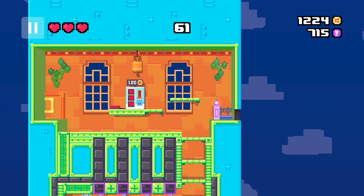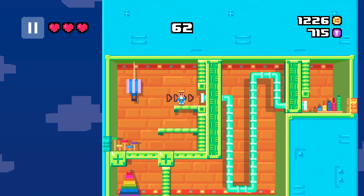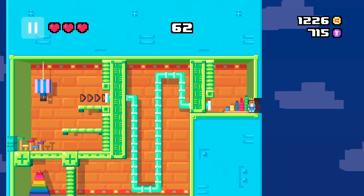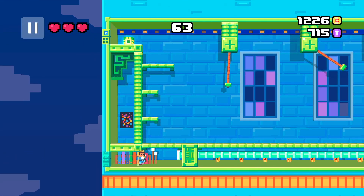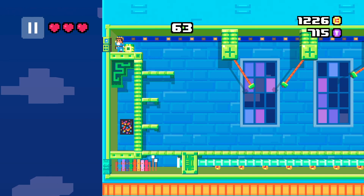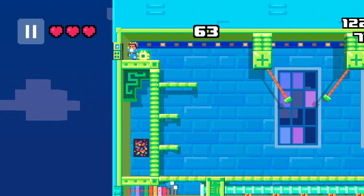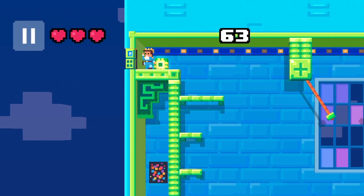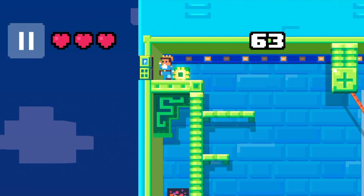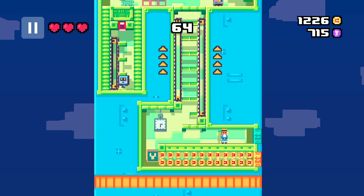Super Mario immediately popped into my head when I saw this — it's a tube to zoom through the level. If you're seeing levels that look like that, watch out for a level that looks like this. Instead of taking the tube, simply jump to the green door at the top left. That's why this tower is especially challenging: it's hard to notice a green door when all of the walls are green. But once on the other side, be quick.